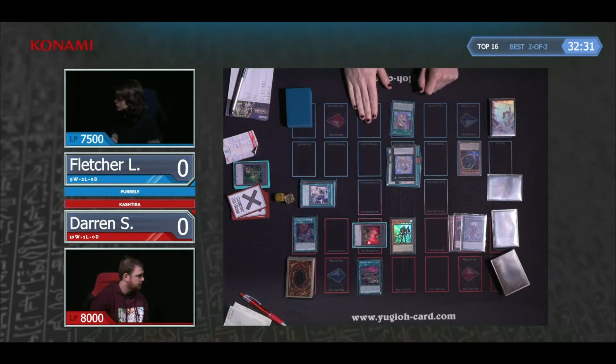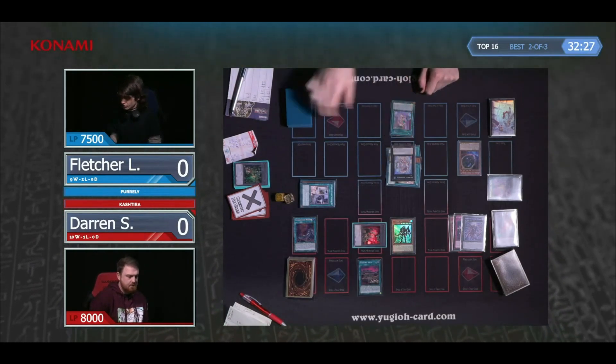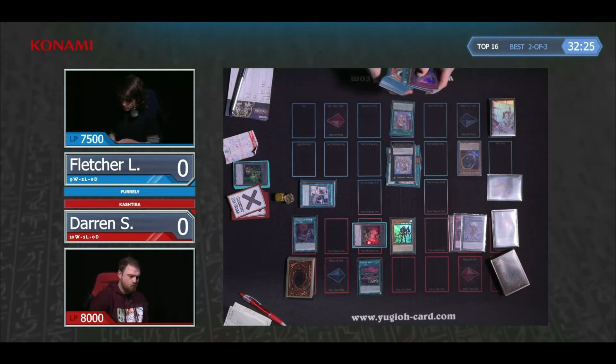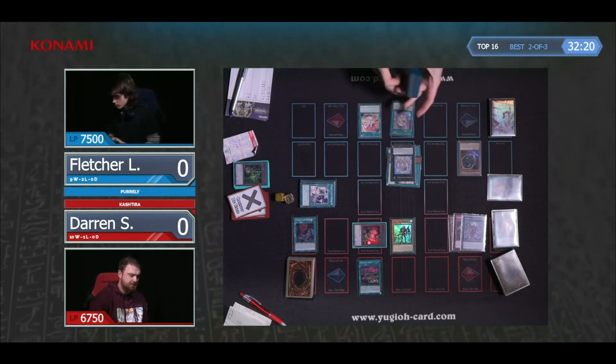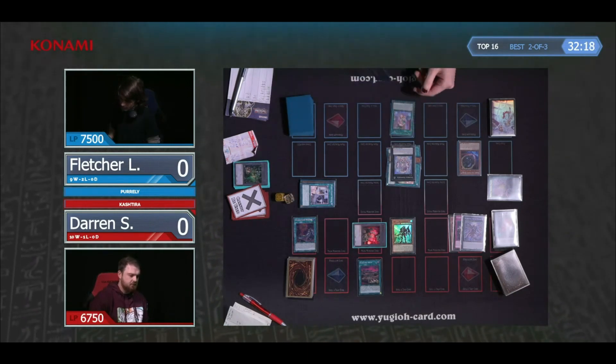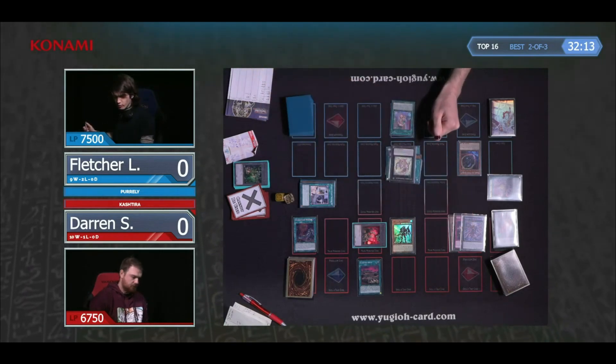Darren's going to get a good lesson in how these Pearly cards work. It really looked like Fletcher was on the back foot, but resolving this one Purely Happiness is going to be such an impactful battle phase. Riseheart's going to leave the field as we halve the attack and attack over. I also forgot to mention that at some point the Unicorn triggered and banished the copy of Zeus from Fletcher's extra deck — he is playing two.